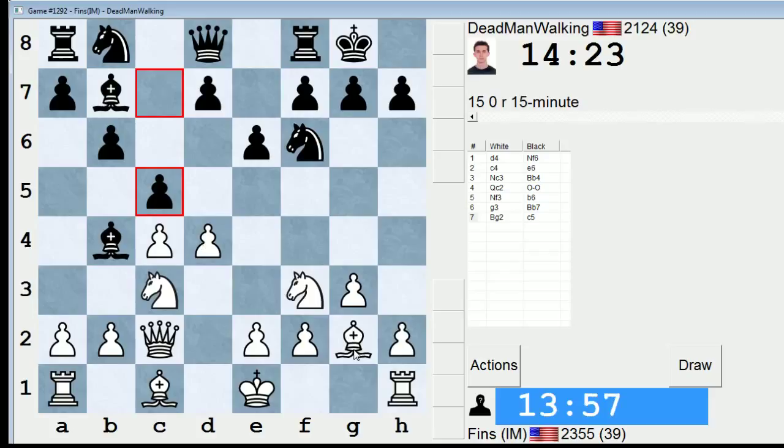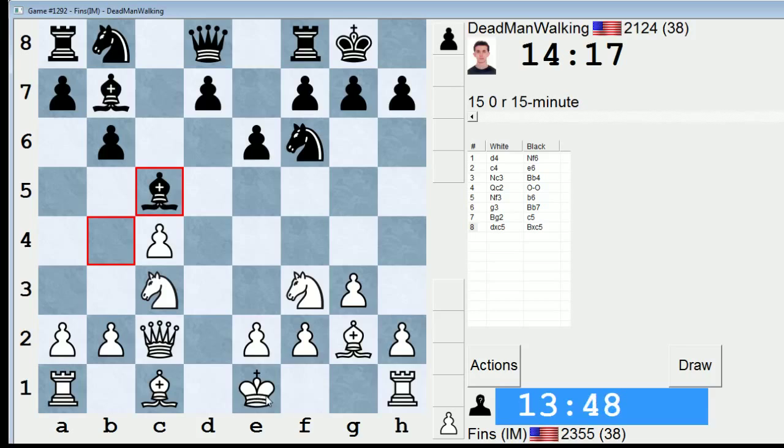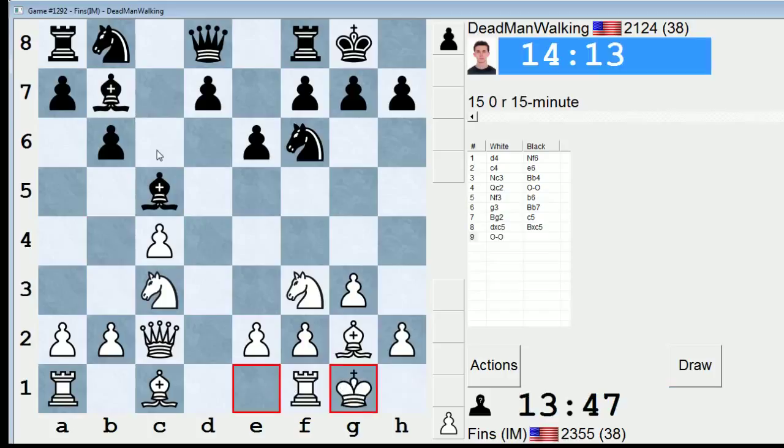If he swaps the light-square bishops, he's pretty much okay. This is a valuable minor piece for me. So let's take on c5. I expect him to take with a bishop — he does. Let's castle. And I think he should play Nc6, after which I'll probably go Rd1, or at least I'll think about Rd1.